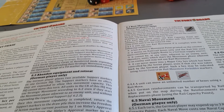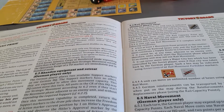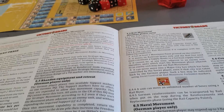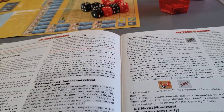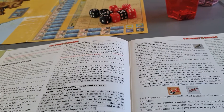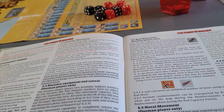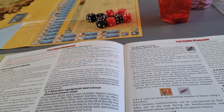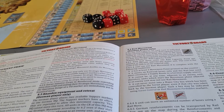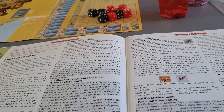If the Germans don't have any support markers available or aren't prepared to spend them, they cannot move strategically. One important thing to remember: only one counter needs to be spent to move as many units as desired by strategic movement. Soviet infantry corps in reinforced mode expending more than four movement points and ending their strategic movement outside the operational range of a TO marker are pushed back into standard mode.